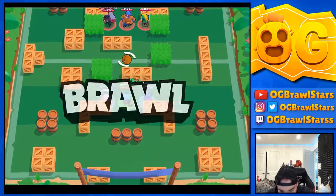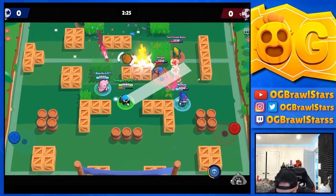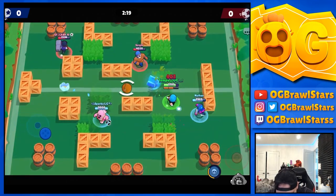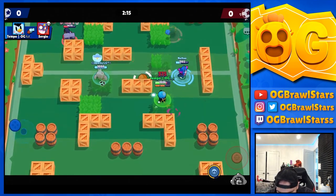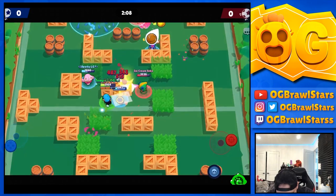All right guys, game number one. We're going against Brock, Primo, and Leon. Primo's the only one that can kind of efficiently take out our penguins; Brock definitely can't. The reason why Triple Dribble — you can see there's all these walls — so think about how Tin Can wasn't the best on maps without a ton of walls. Revolving Door is a little better than Tin Can because it impacts the game a lot more.